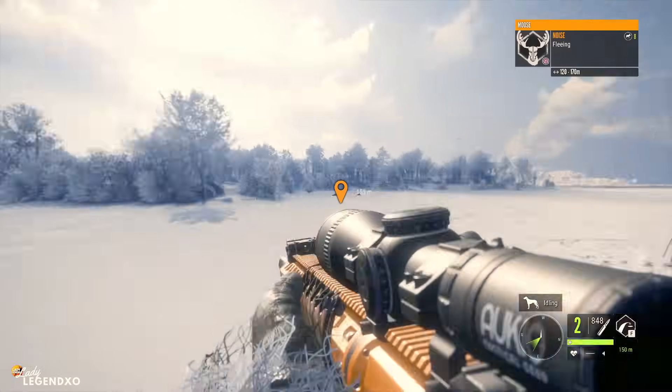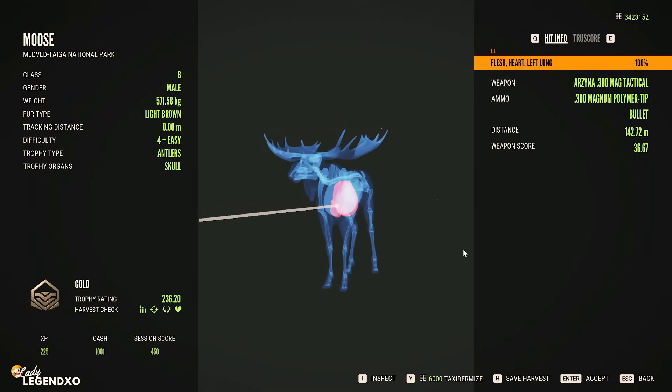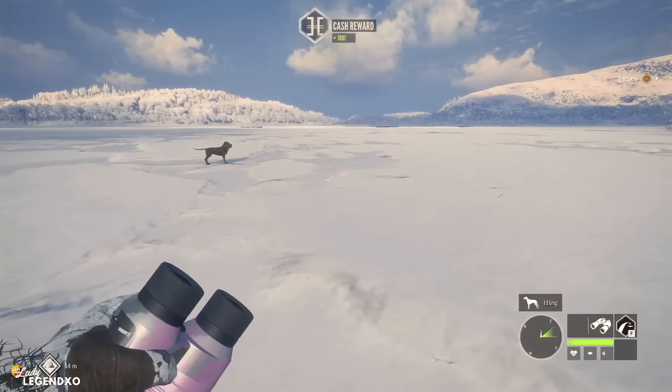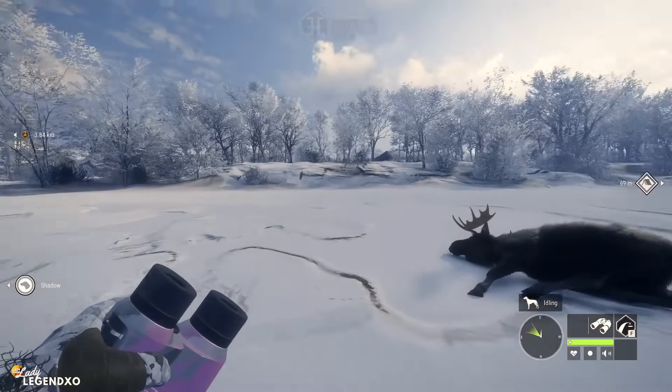Double heart shot! We got a left lung and heart shot from 142 meters. As you know, moose are tanks in this game — but not for the Arsena. I always use it when I'm doing a moose grind. It does the absolute best job of any weapon in the game on moose and any of those class 7 to 9 species.